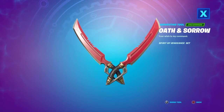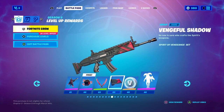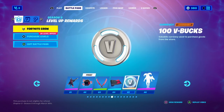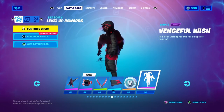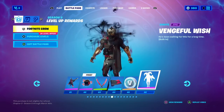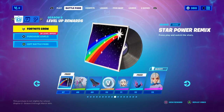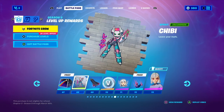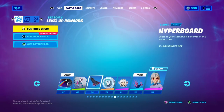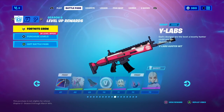We've got the Oath and Sorrow pickaxes, the Vengeful Shadow wrap, another 100 V-Bucks, and a built-in emote for Condor — it's really cool, he transforms into a different kind of creature. We've also got the Star Power Remix music pack. I've got my music turned down so you can't hear it. Then we've got the Chibi spray.